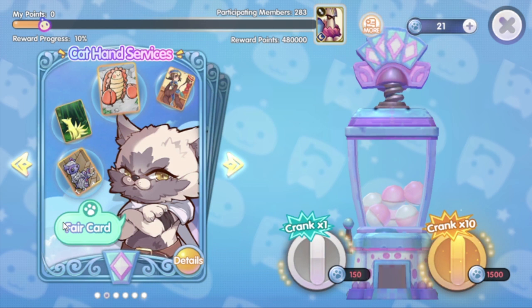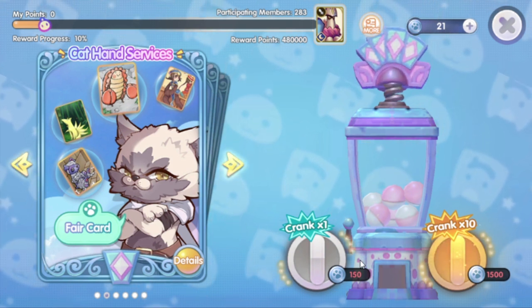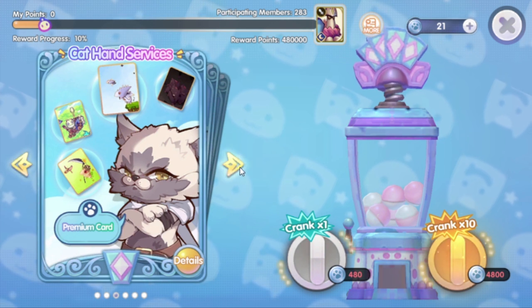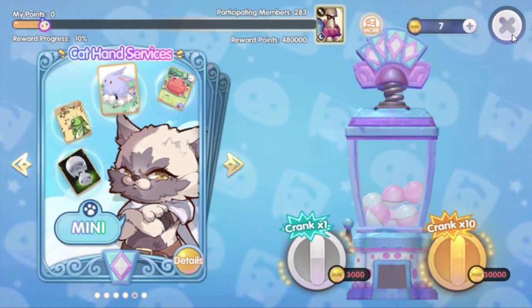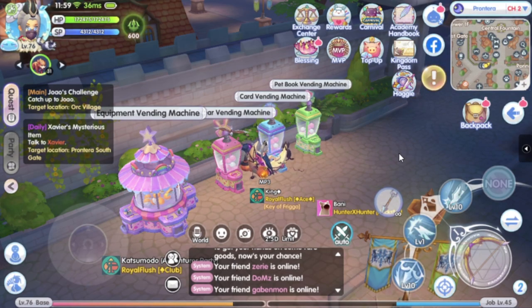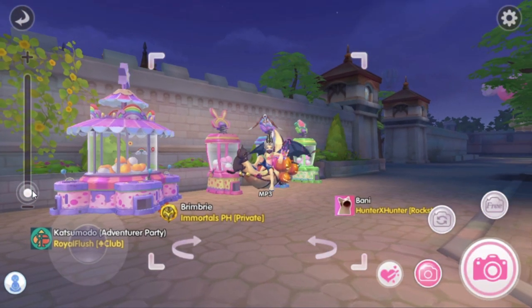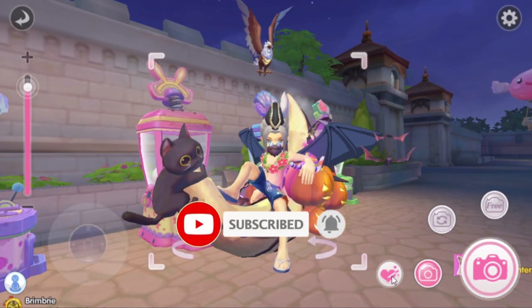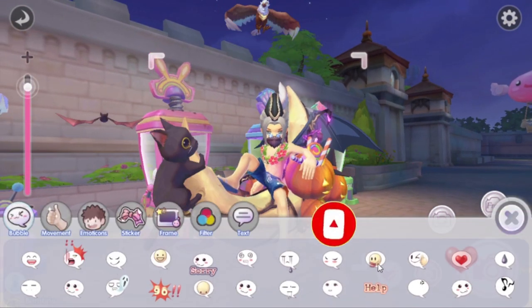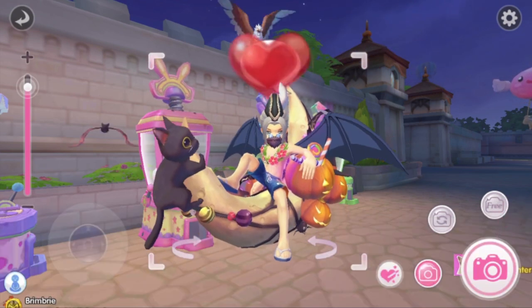The premium cards will cost more cat coins than the regular cards. Regardless, in general, the cat coins needed for each draw in any category have also increased after this update. That's it for the vending machine point system update. If you like this video, please give it a thumbs up and hit the subscribe button — it's free. Don't forget to turn on the notification bell so you'll be notified whenever I upload a new video. I'll see you in the next video, and as always, happy playing. Bye!